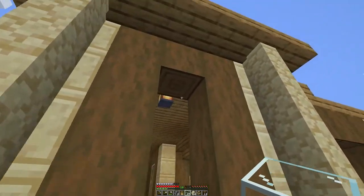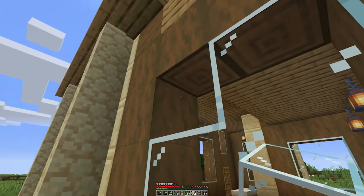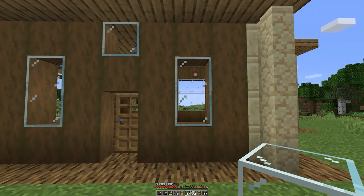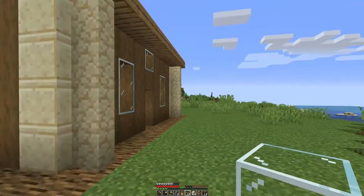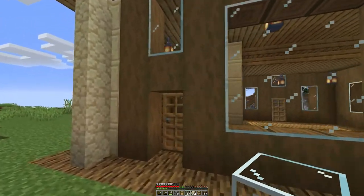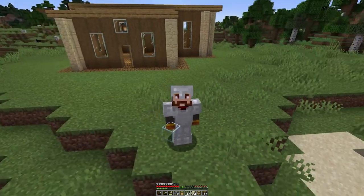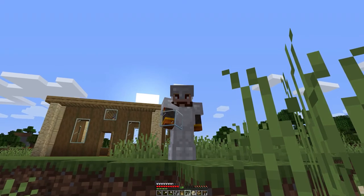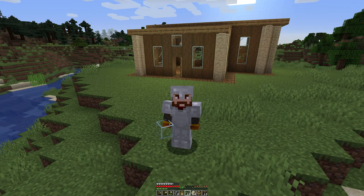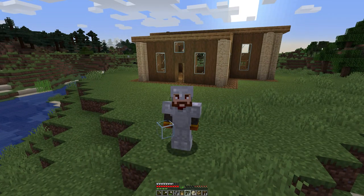I think this is about as far as I'm going to take the house for today. I made some glass - all you do is cook sand in a furnace and it turns into glass blocks, which makes for a nice decoration. Nothing super fancy, but kind of a good starter house that'll keep us safe. That's basically it for our very first Minecraft video - I hope it was helpful. Next video I'm going to be talking about digging a mine and trying to find some diamond. Hope you have fun playing Minecraft and I look forward to seeing you again soon.